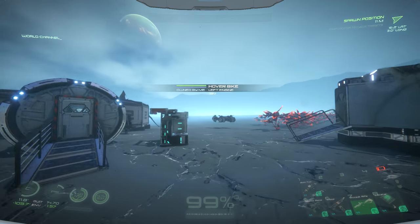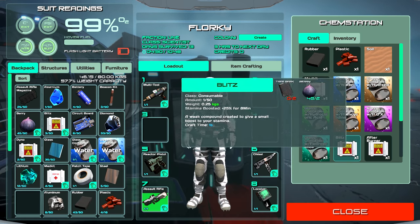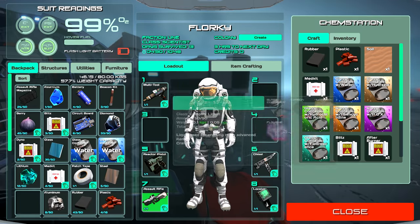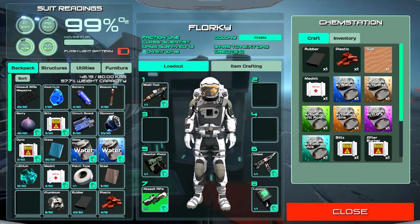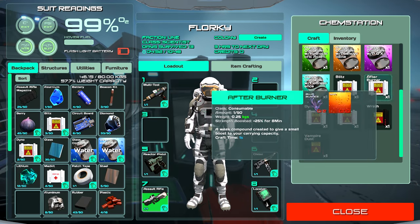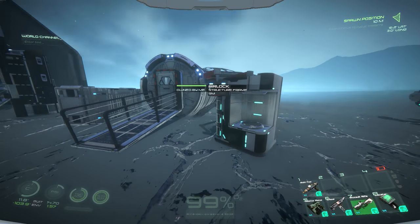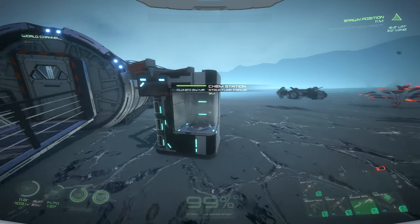Alright, spacefarers. So I built a chemstation and it seems to work sort of like the chemtable — not quite as many options, but these top four are the ones you need. Maybe you need some of these others too, but it's got the basics. I think this is a better build than building a chemtable inside.